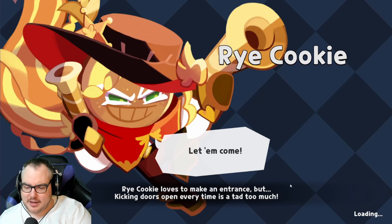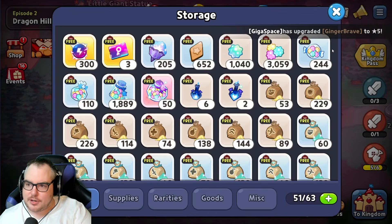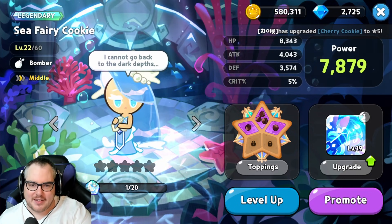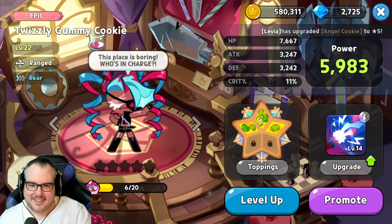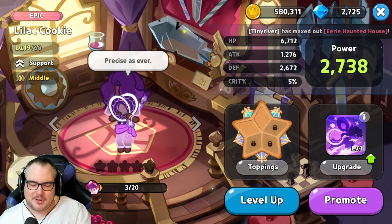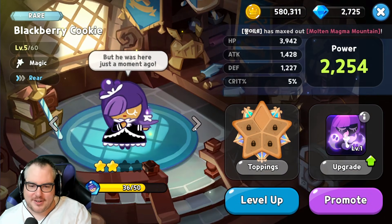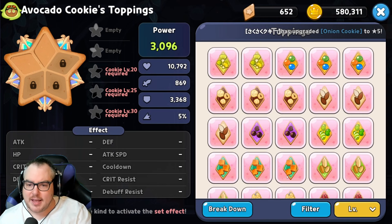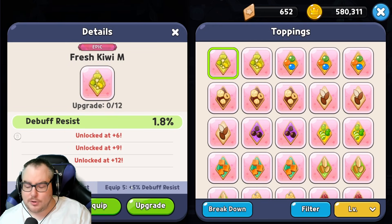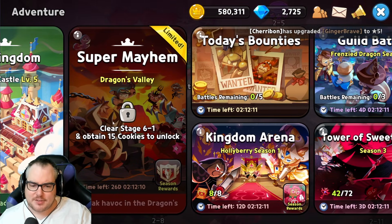Let me show you my cookies. We can click on cookies — my Seafairy, listen to the voice, they're amazing. Lilac Cookie is one of my favorites too, and Custard Cookie the Third is amazing as well. There are skills you level up, you can promote them using tokens, and there are Toppings which are basically just equipment — five slots for equipment with bonuses for equipping two or five. There's also a ton of different game modes I haven't seen yet.